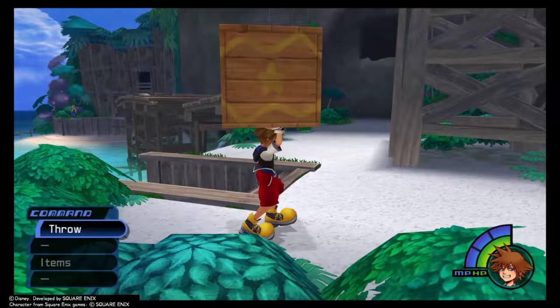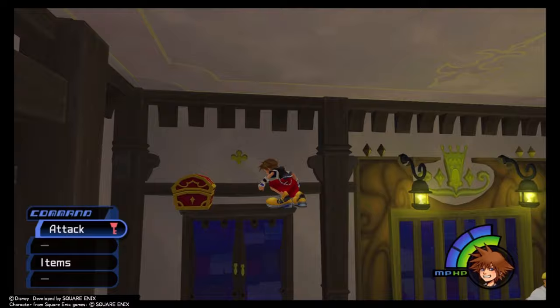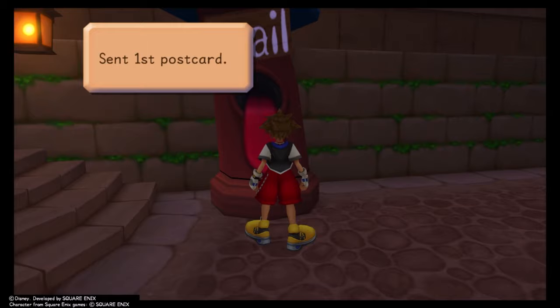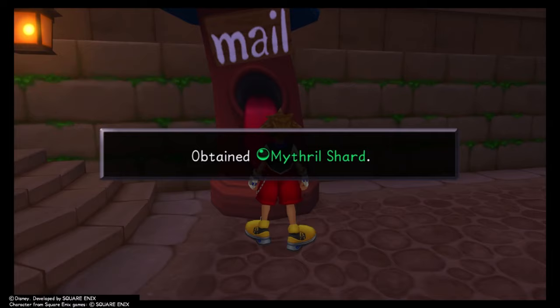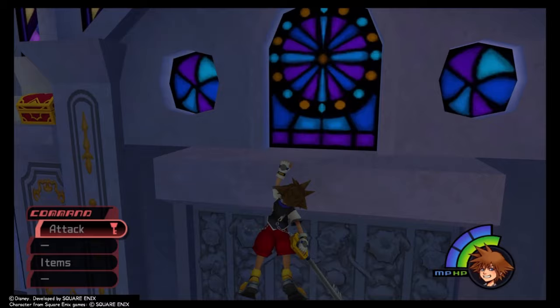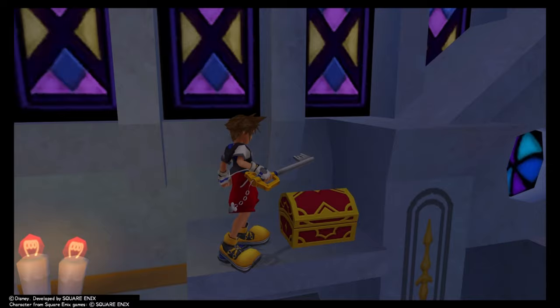The world's ended. Moving on to Traverse Town: there's a Mithril Shard on the cabinet in the accessory shop. You can grab your first postcard by hitting the ceiling fan in the item shop and mail that for a Cottage. You can get the second postcard with a bit of rooftop climbing and mail that for another Mithril Shard. Postcard number 3 is on top of the Boots and Shoes awning in the second district - mail that for a Mega Potion. In the second district, there's a chest with another Mega Potion on a ledge of the Gizmo Shop's exterior. During your fight with Leon, I recommend winning, as you'll receive an Elixir after beating Guard Armor.